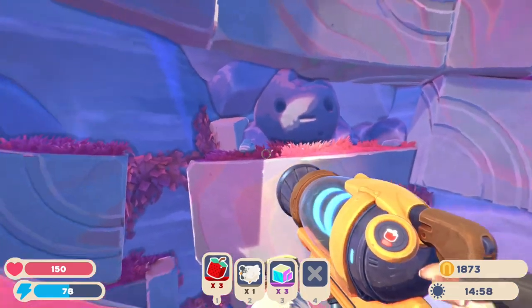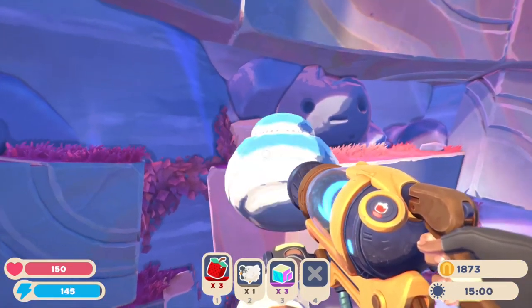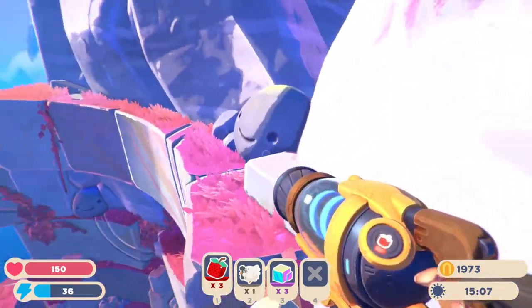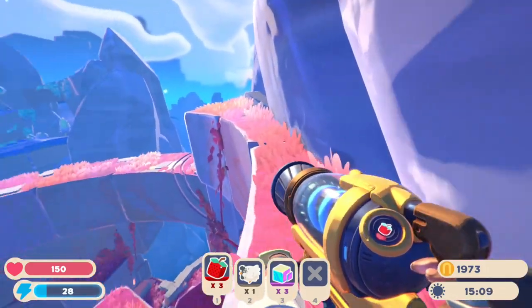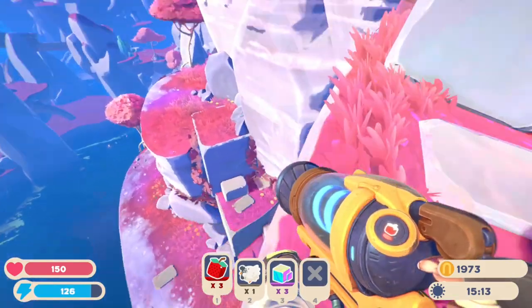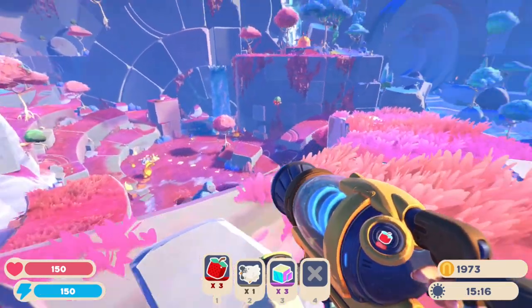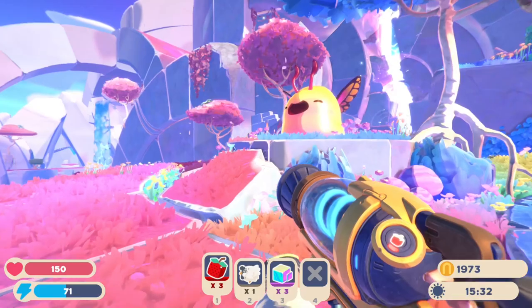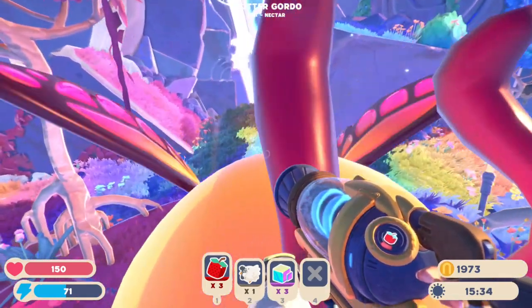Having the jetpack is life-changing in Slime Rancher — it always makes the game a lot simpler to traverse and find stuff. I do have enough boost, let's go. Anything here? Does not appear so. A honey largo — I want to go up against this guy so it marks him on my map. Diet nectar.